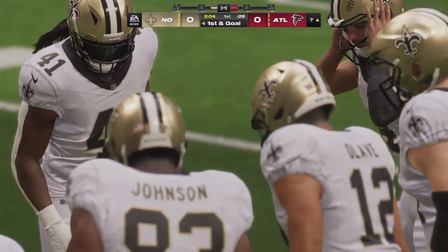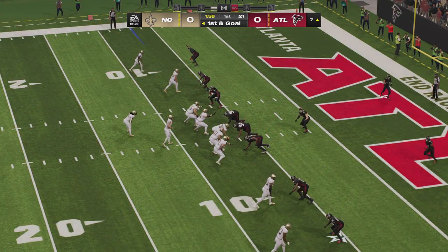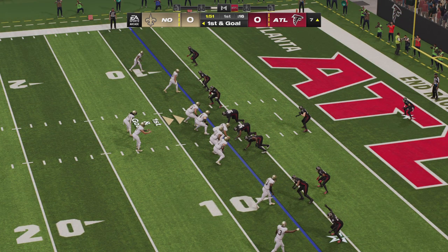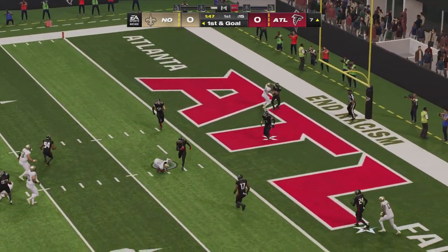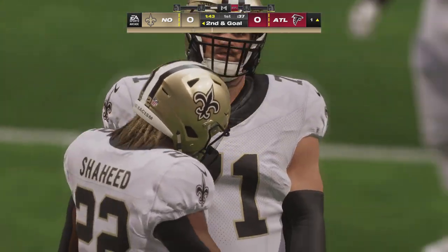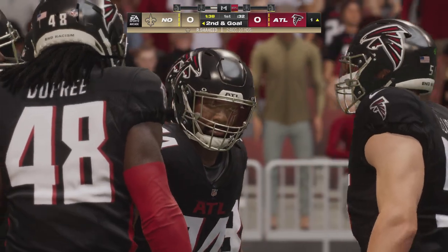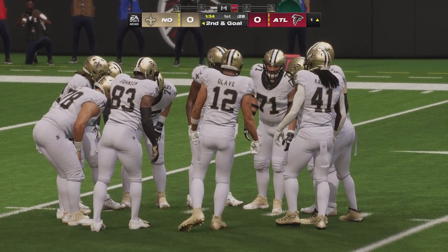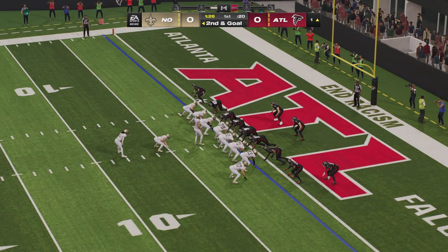How about the speed with which this offense can get down the field? It's taken them no time at all. Now they're set up for first and goal. First and goal — a chance for an early statement on the road. Carr, and it's caught — good for a gain of six. Second and goal, and the pocket's been protected pretty well here so far. They're not allowing anyone near the guy throwing the football. Second and goal from the one.